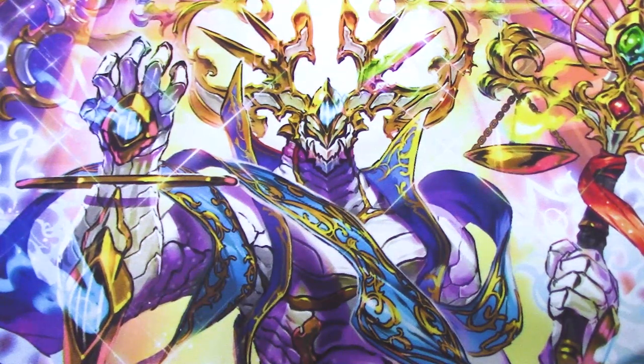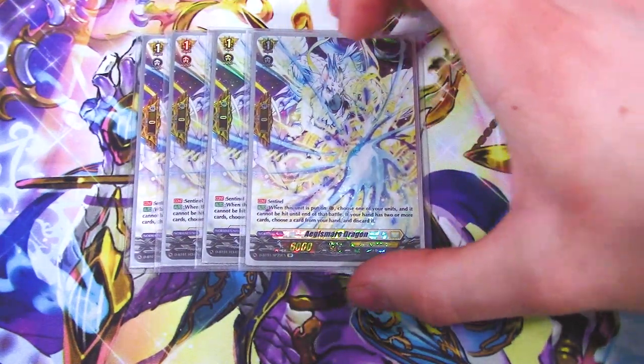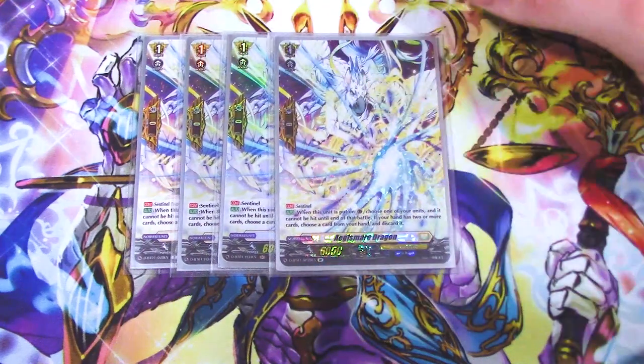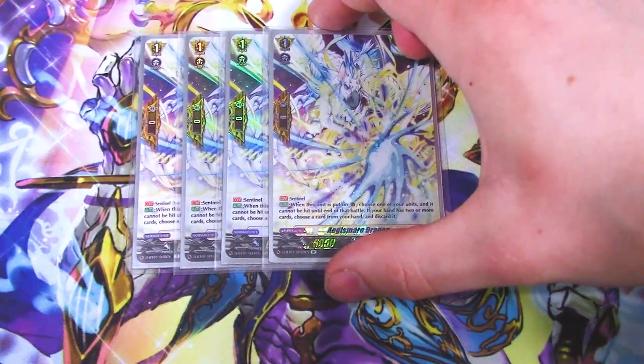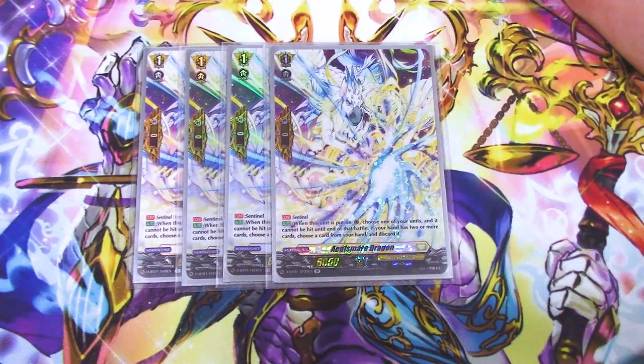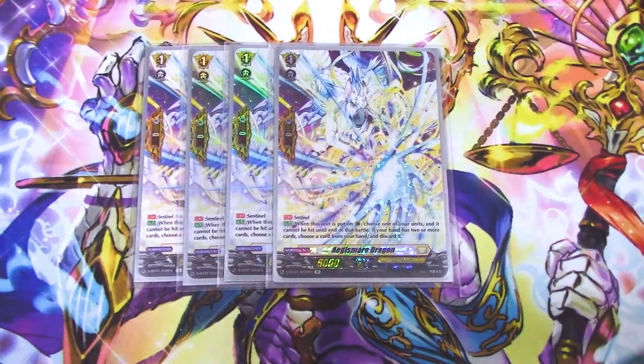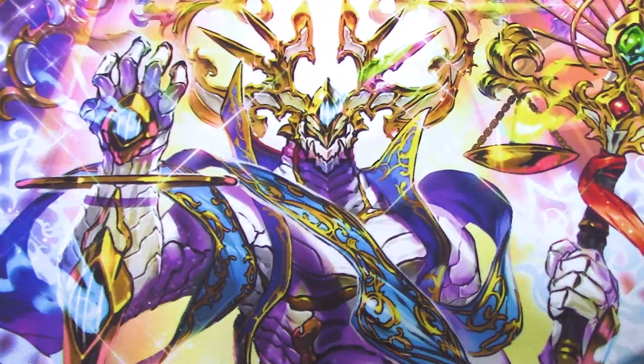Next up for grade ones, going right into the PGs — Aegis Mirror Dragon Sentinel. Only run four Sentinels. When this is placed on the guard circle, choose one unit and it cannot be hit. If your hand is two or more, you choose a card from hand and discard it — so if you have one card in hand you don't have to discard, which is dope. That was it for grade ones, because this deck doesn't run grade twos or any other grade ones other than PGs. It's just so funny.